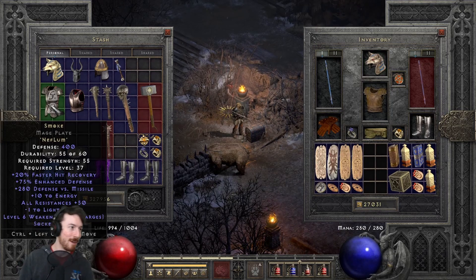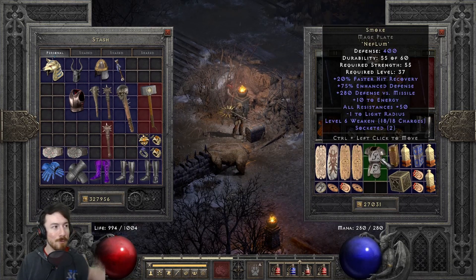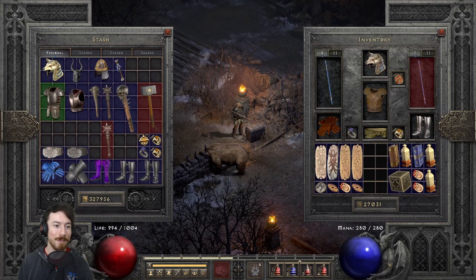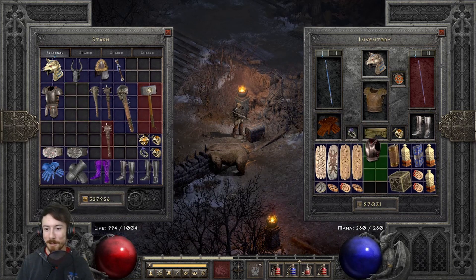For body armor I recommend Smoke runeword — Nef Lum in a two-socket armor — mainly for the +50 all resistances. It also has good defense versus missile and faster hit recovery, which is great when trying to survive Hell. You can conveniently swap it between characters too.